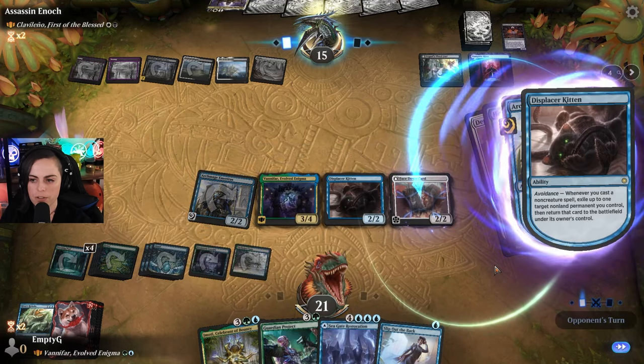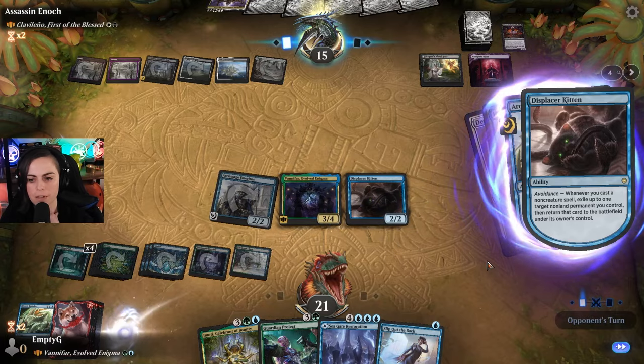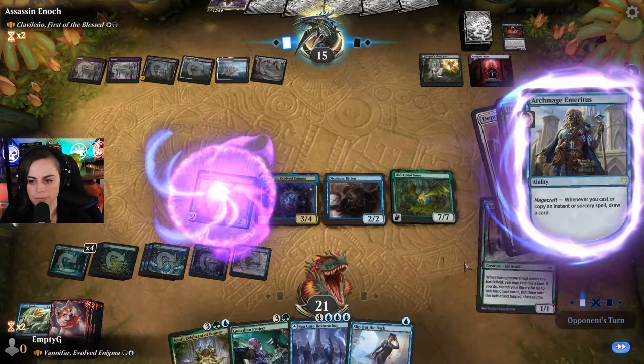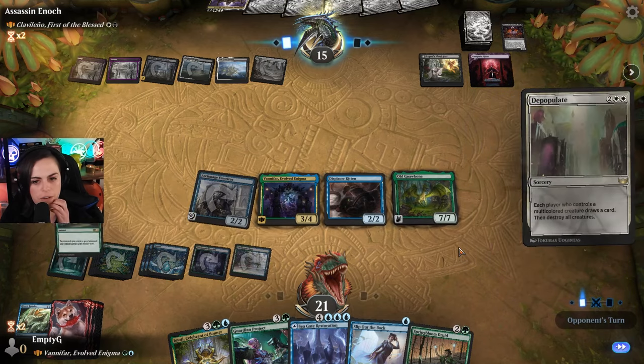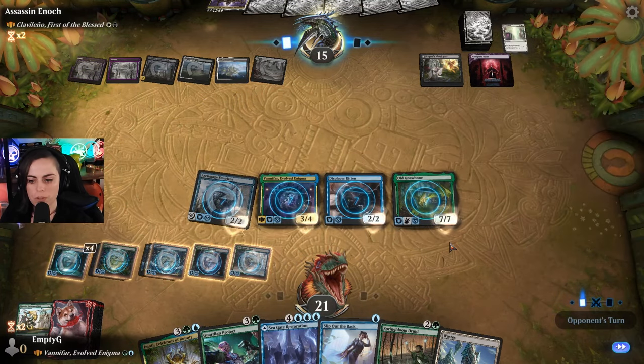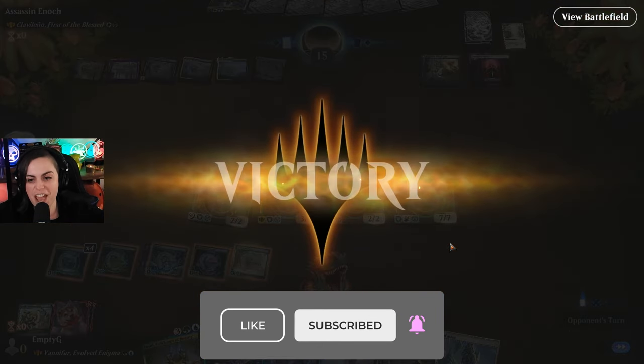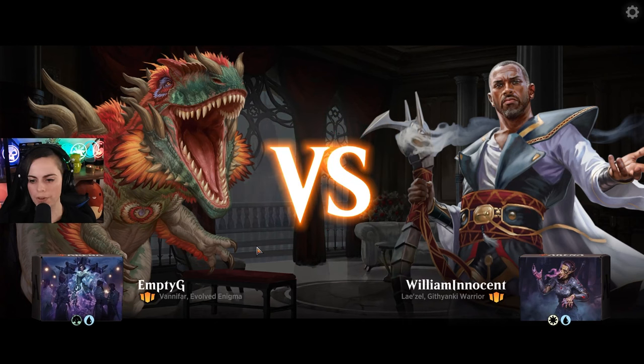I think this resolves first, hopefully. Sweet, it does. Then we draw a card, and then we Heroic Intervention. Sweet. Whoa! We did that fine! GG's up on it. All right, let's go!